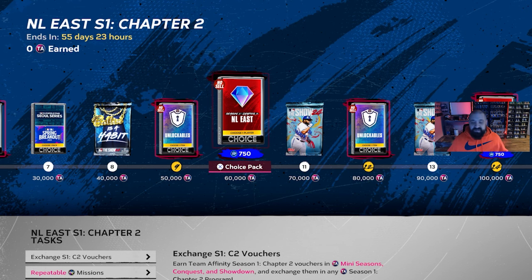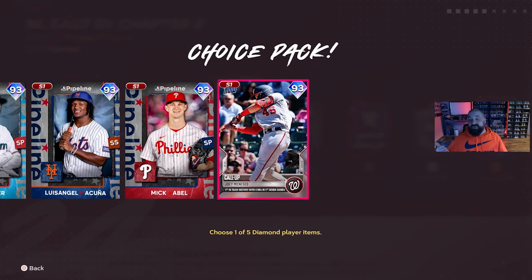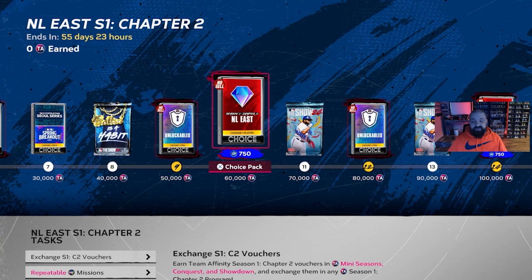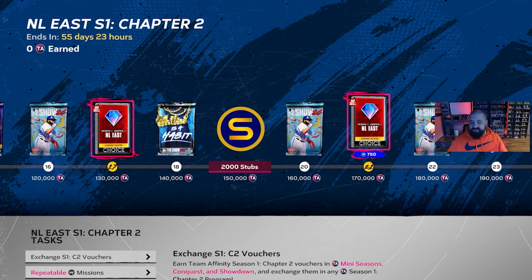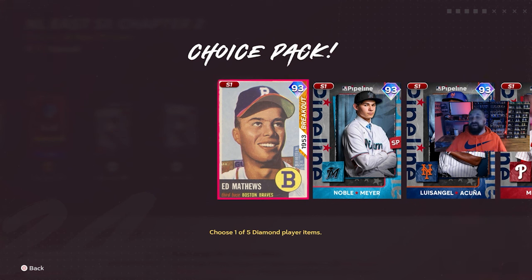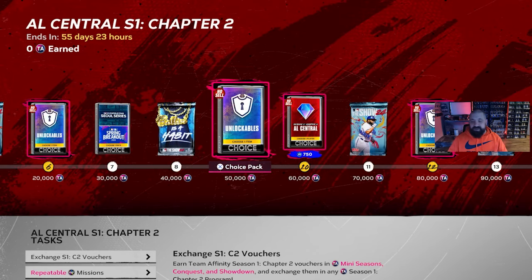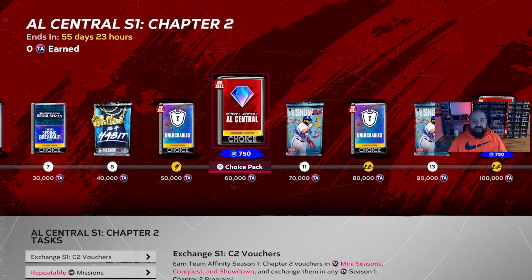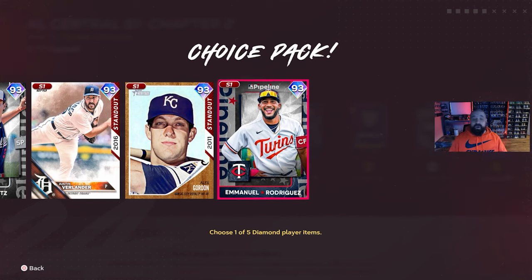The bosses in these packs are all going to be 93 overall. Each division features five 93-overalls and you should have enough packs — at level 10, level 14, level 17, level 22, and level 24 you earn this particular pack five different times. Going into the AL Central for example, you'll see that same sequence: the Soul Series Spring Breakout pack giving your choice of five 93-overalls.